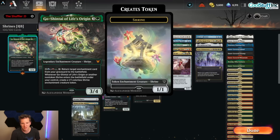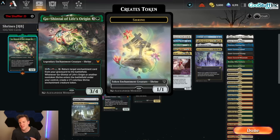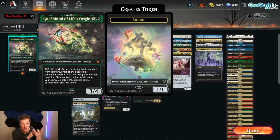It's a five-color commander with a Wubrg ability to return an enchantment card from your graveyard to the battlefield. This is the part I think a lot of people miss — I see a lot of people play the five-color Go-Shintai shrines list, they have all the shrines (got that part right), and then they have a whole bunch of other enchantments and auras and stuff. But return target enchantment card from your graveyard to the battlefield — you know what the best enchantments to return are? Sagas.